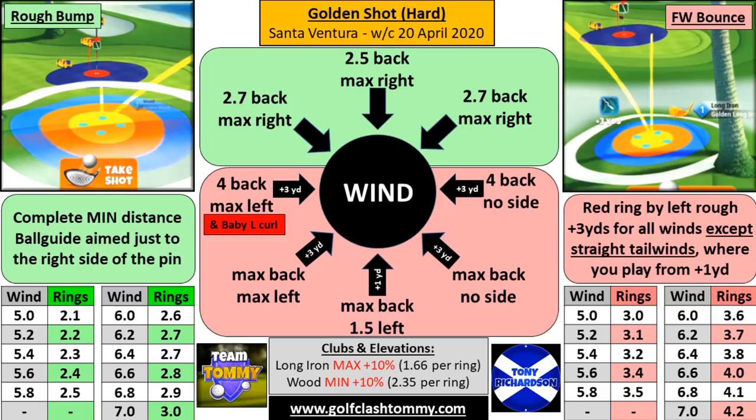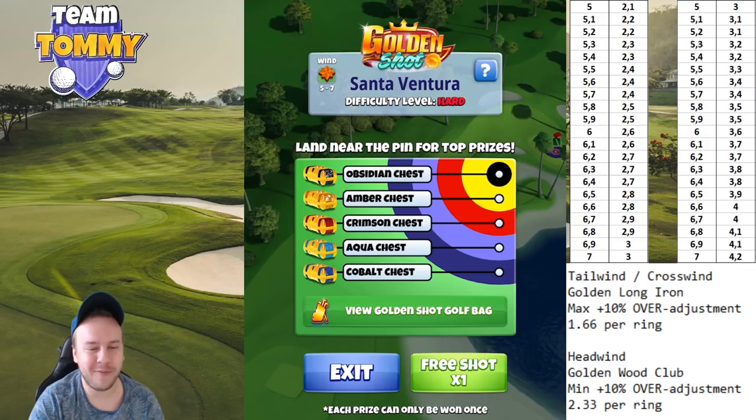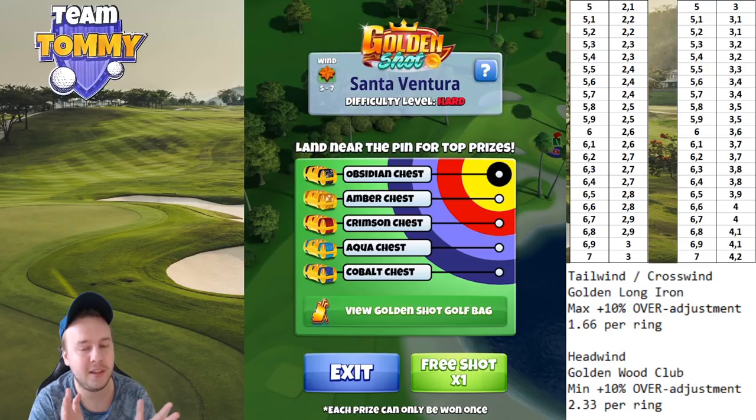Landing positions recap: for fairway bounce, the red ring by the rough line at max distance — only backing up to plus one if tailwind exceeds crosswind. For rough bump: minimum distance, ball guideline on the right side of the hole. Thank you so much for watching this guide and tutorial for the Golden Shot. Let me know in the comments if you got a chest and what was in it — maybe you unlocked the Apocalypse! Spend your free shot wisely on this tough Golden Shot and claim some Berserkers. Also check out the medium difficulty guide for Santa Ventura for some King Makers. Good luck!